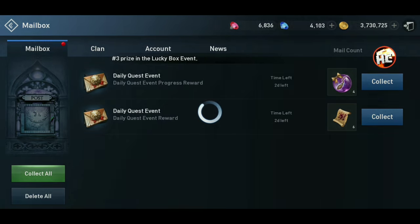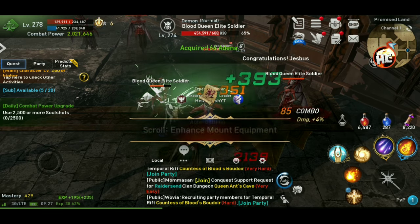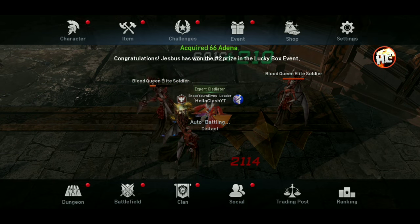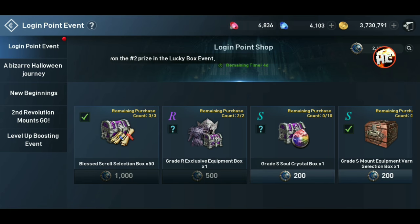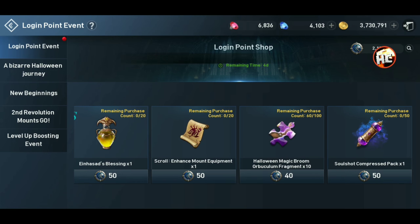That's five total from this side of the event. Or if you can't get through everything, that's fine — you can collect the one and then do the rest through the points. You can buy up to a hundred of these frags, which ends up being 10 Orculums.